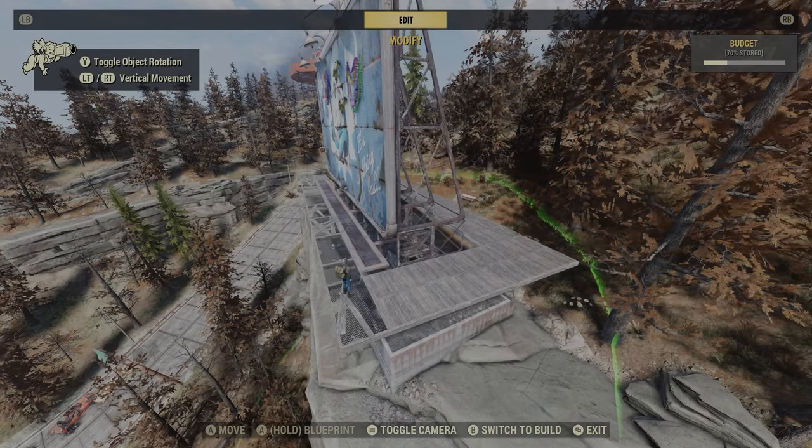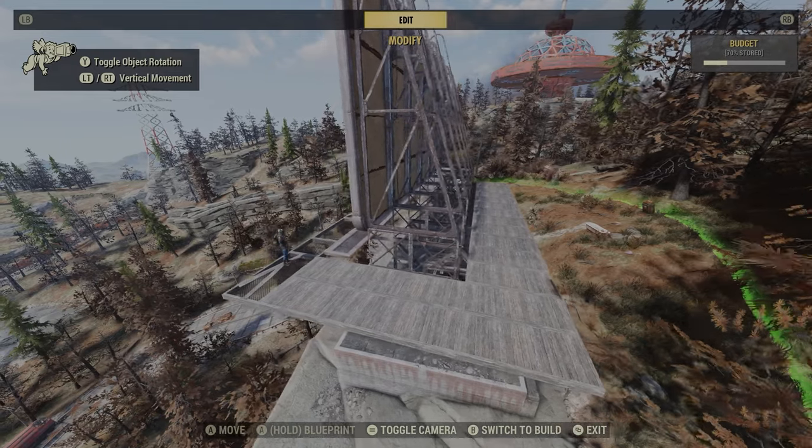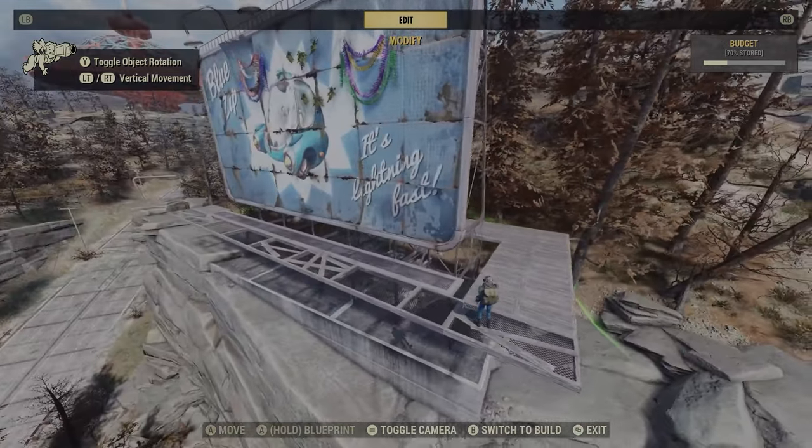So the floors are in now and as you can see it wraps around pretty nicely. We're going to do a second floor at some point but let's get the walls out of the way first.